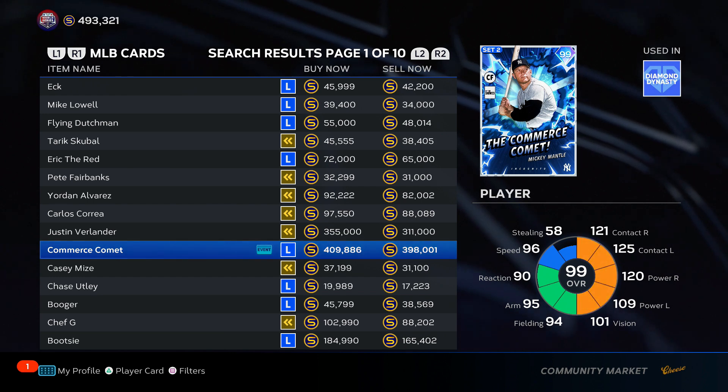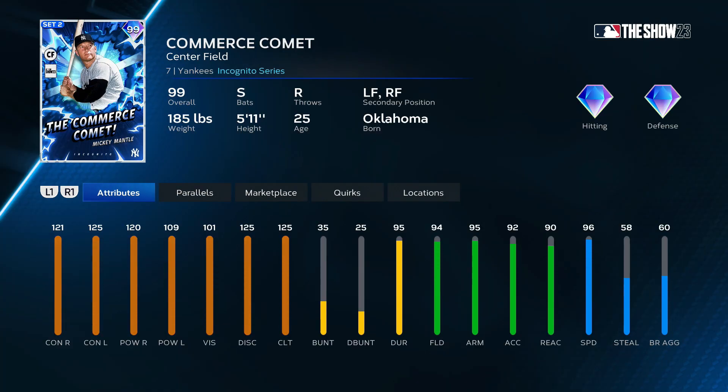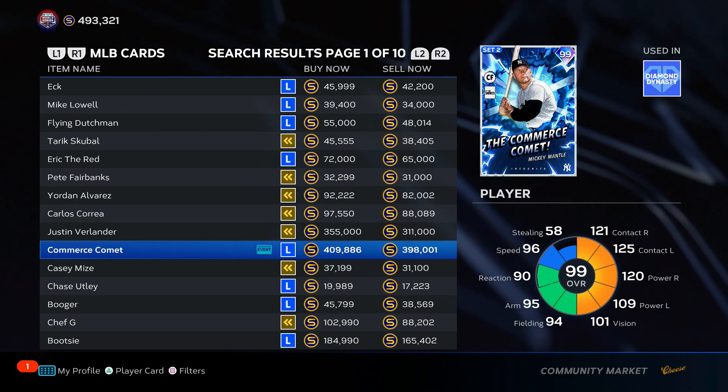Mickey Mantle — 410k — a bit of a surprise, the first S tier card. This Mickey Mantle plays insane, really good card to use, his stats play super well. Diamond defense, 94 fielding, 96 speed. Not much more you could want here unless you want to drag bunt — but who's going to bunt with Mickey Mantle, right? Mickey Mantle, first S tier card.